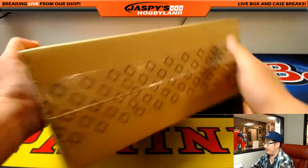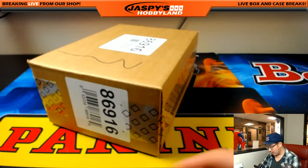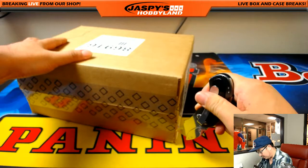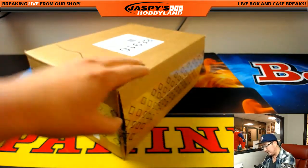Let's pop this open. We'll number the boxes and see which boxes we're going to do. Then we'll open up those two boxes, number the packs, randomize names, and then randomize the pack numbers.